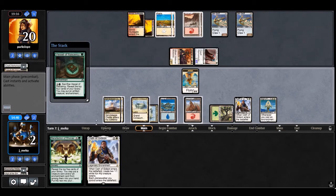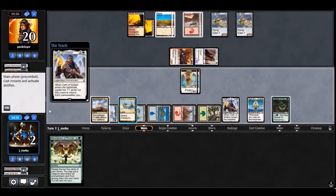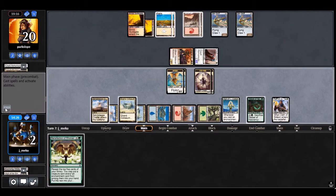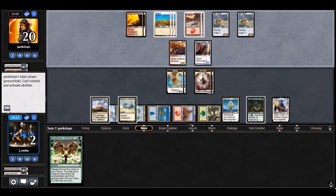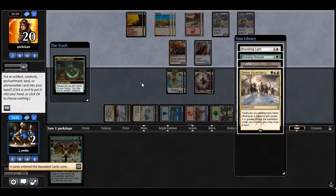This is a pretty good turn — I can clog up the board. Two things to block the Sky Skiff, two things to block the ground. I'm still dead to a Fleet-Whirler Cruiser in the air. My opponent is flooding really badly though. I pop the Vessel and look for something — Ascendancy is pretty good, I'll take it.